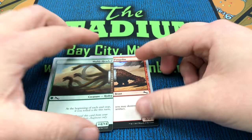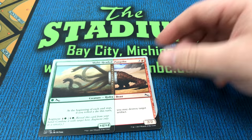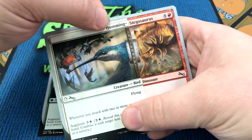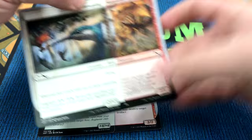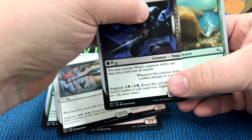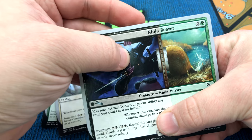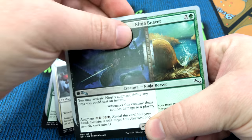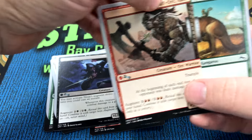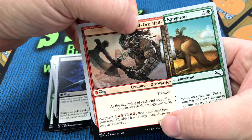But there are all sorts of interesting combinations that you can end up with, such as a Humming Stegosaurus, or a Ninja Beaver, or a Half Orc, Half Kangaroo, and of course many more.